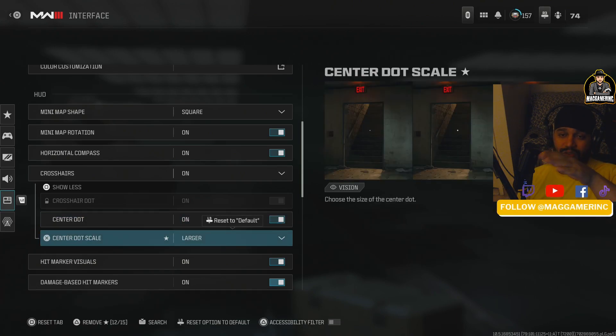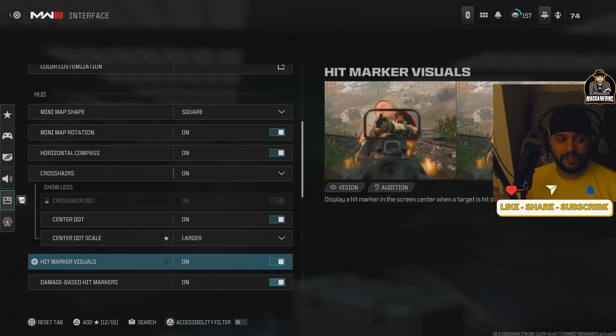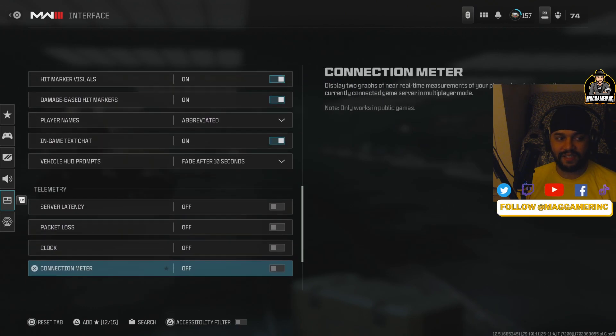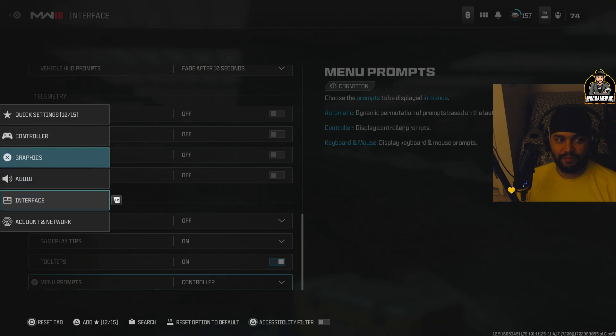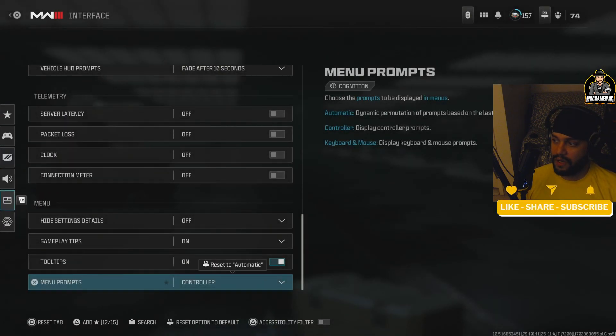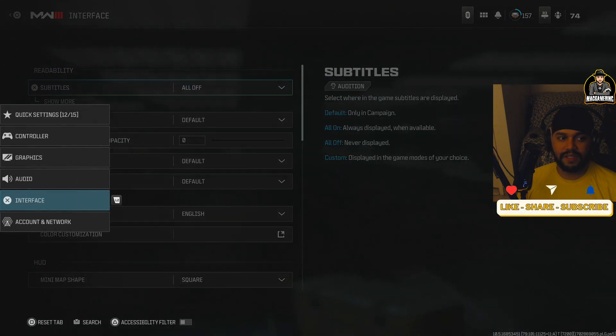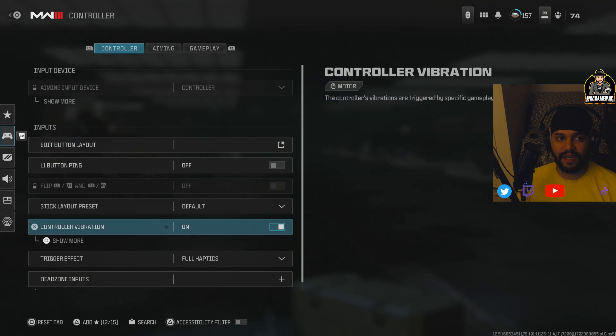You shouldn't be looking down at loot when going up stairs — keep that center dot up and aim at enemies. Hit marker visuals — keep all of that on. There's not much dramatic in there. That's pretty much it for the video. If you want, take a screenshot of each settings page.